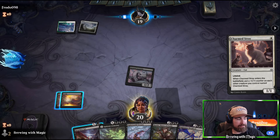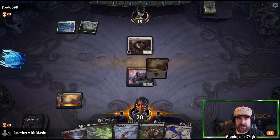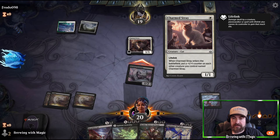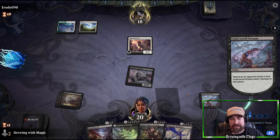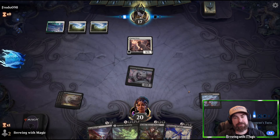They play a Charmed Stray — we have a Heartless Act and can run into it, so why waste it? We draw a third land naturally. Let's get Underworld Dreams out and swing for one. Next turn they'll probably throw another Cat but we don't care about the swing back — we're going to Rankle, drop it tapped if we have to, swing in, and sacrifice the Scorpion to make them sack a creature. Unless Frodo disrupts our plans.